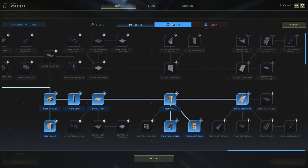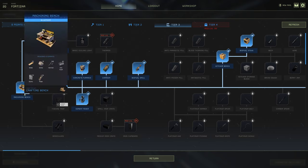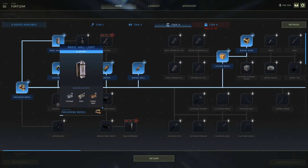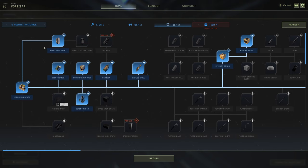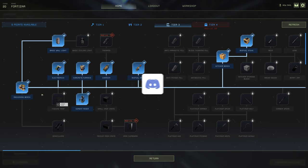Moving along to tier three now. You get the machining bench when you hit level 20. I've gone with the basic wall light — it's a new addition to the release candidate for Icarus; it's essentially a light with potentially a bigger radius. I've also unlocked electronics this time — I've been saying since beta weekend two that electronics would get a hard nerf, and they have been hard nerfed and are now a lot cheaper. So yes, you will want to get electronics.